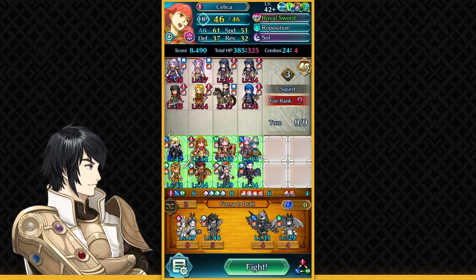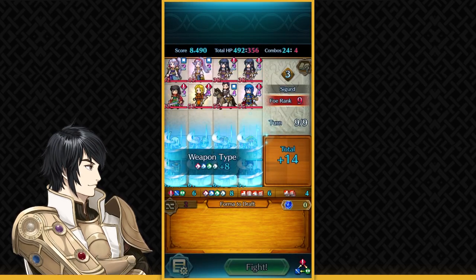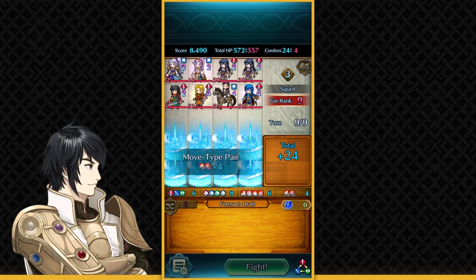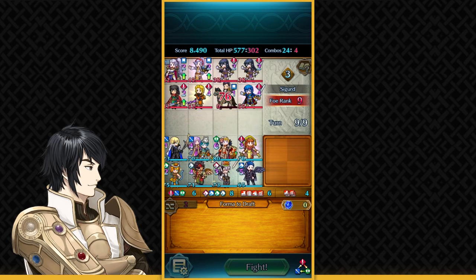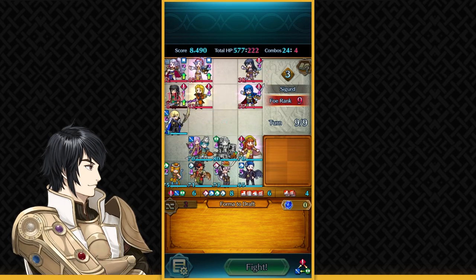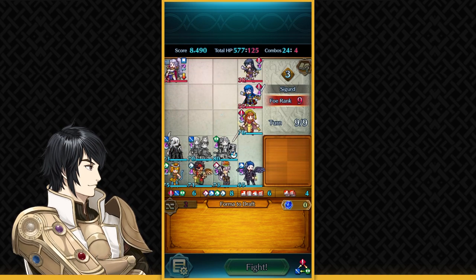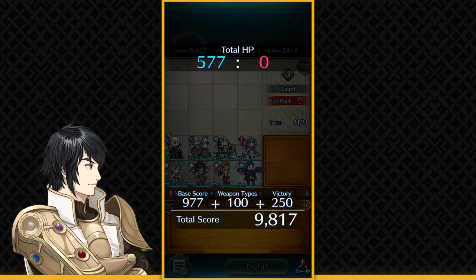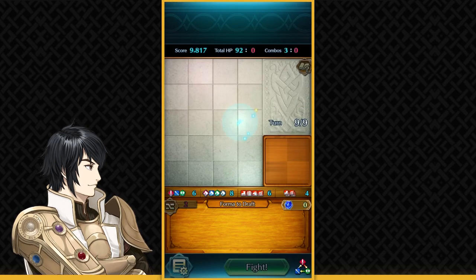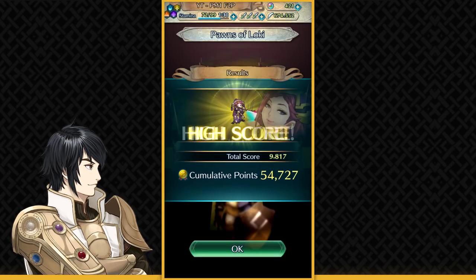I should have Duo Ephraim to take care of things. Nice Ting Ting by Reinhardt — dead. My Aether was charged up. This is actually doing pretty good. That was a pretty nice one — I actually broke my high score which was 9.5. I got 9.8, which is really amazing!